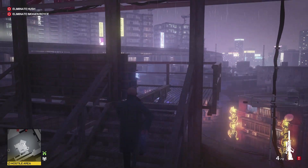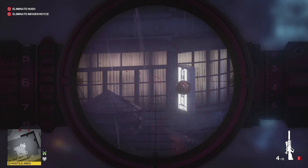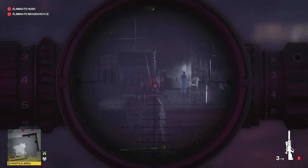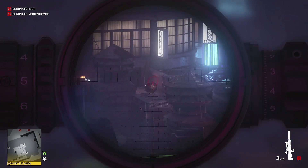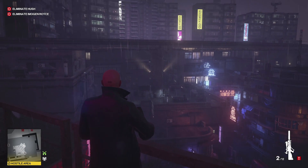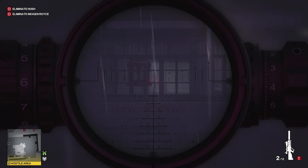Two more drones have spawned, so hopefully I can shoot those very easily. There we go — great. Once those two drones have been shot, if you use your instinct you'll see that Hush and Imogen are now both calling each other and they are going to meet on the bridge.